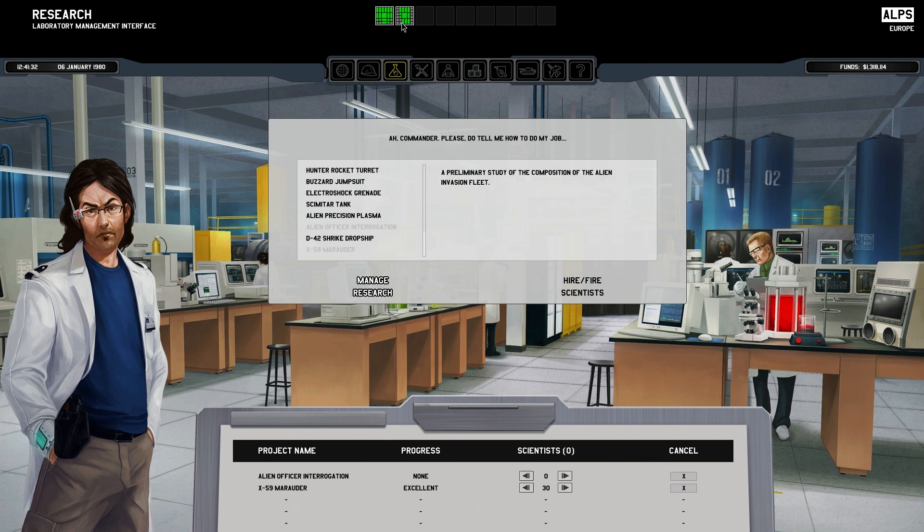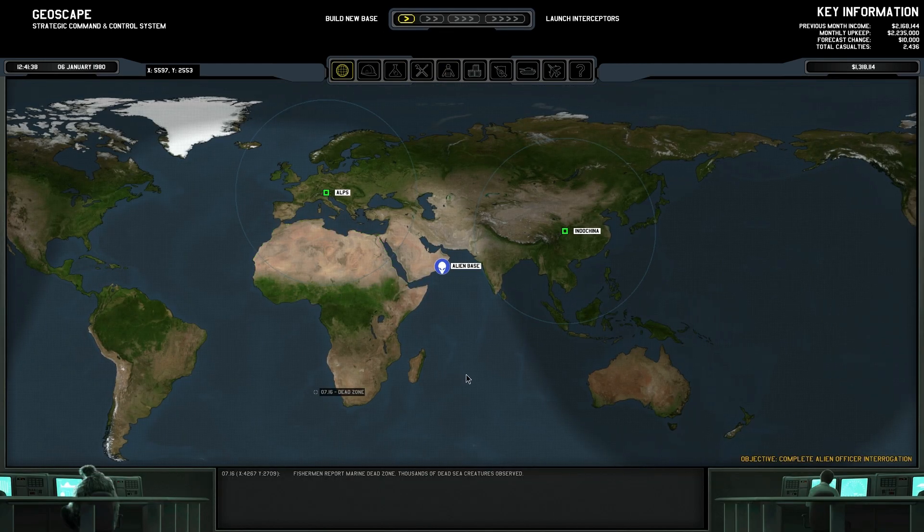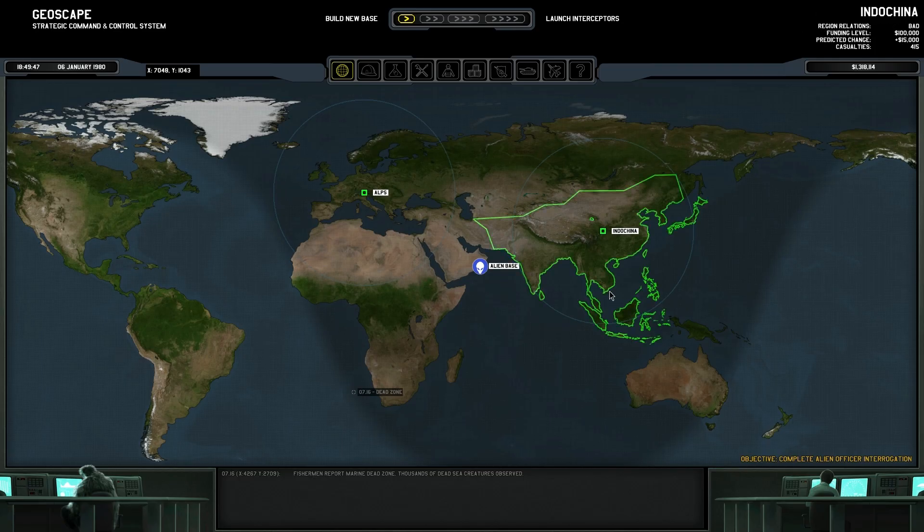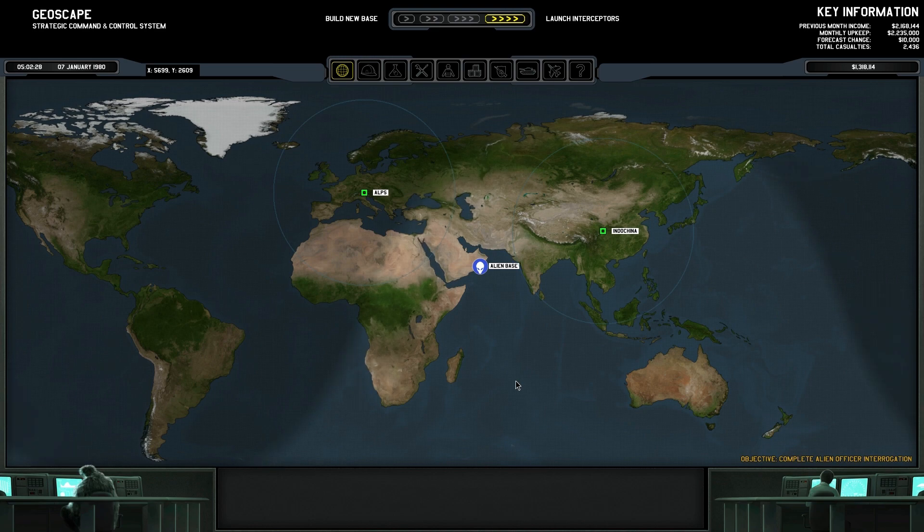Research the marauder, and then we'll start on the officer interrogation. The fancy shield just finished up. The cruiser should finish — yeah, the cruiser UFO. We just did that, we got the live Harrodin from it, which is awesome.